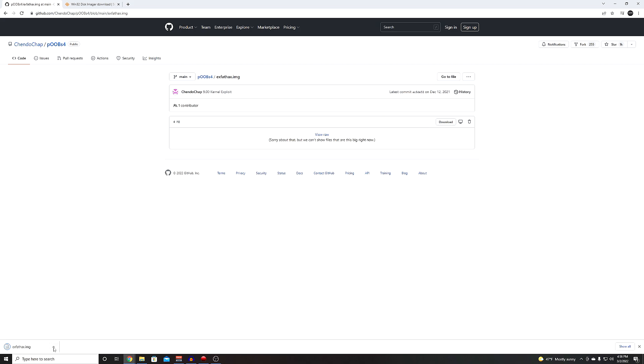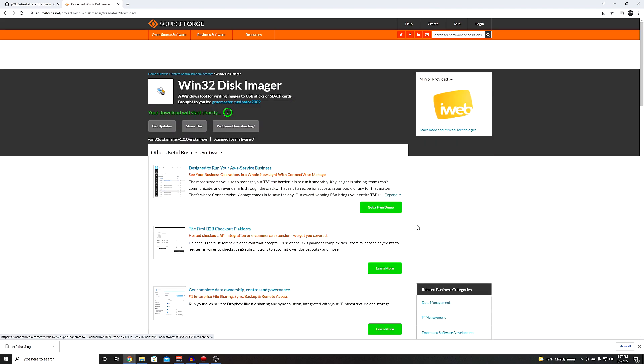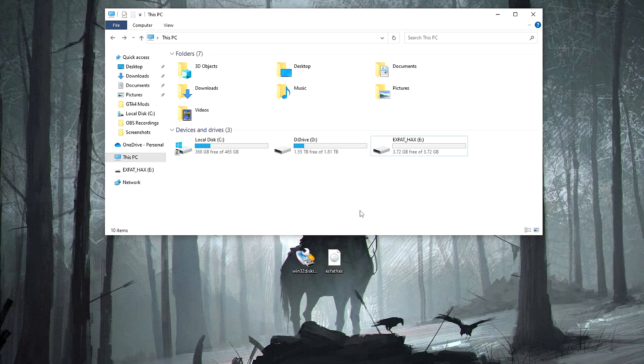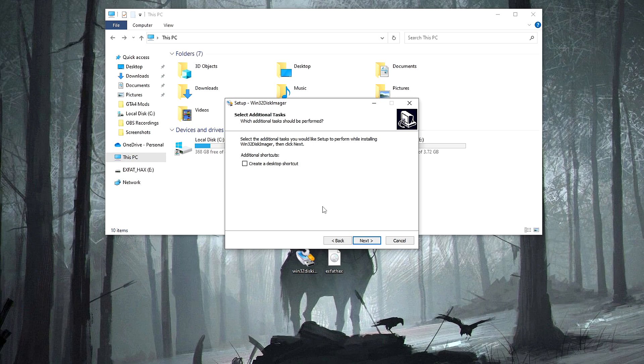We have the jailbreak file downloaded. Now we're also going to need Win32 Disk Imager. Go to the link, click the green download button, and wait for the timer to count down. I've got the jailbreak file and Win32 Disk Imager on my desktop. Go ahead and open Win32 Disk Imager — you'll have to install it first. Like I said, you only need the PC one time, just to get the file onto the USB.